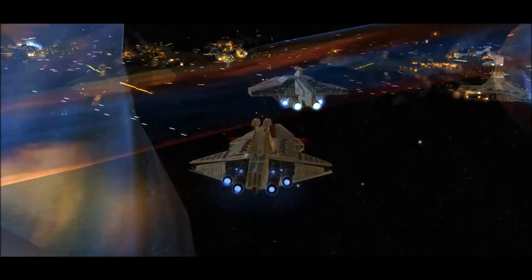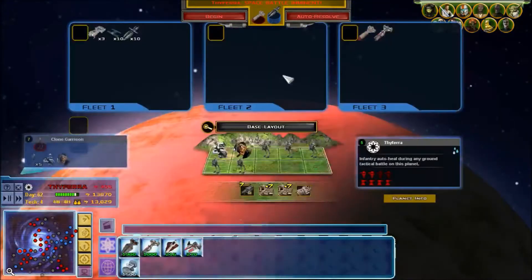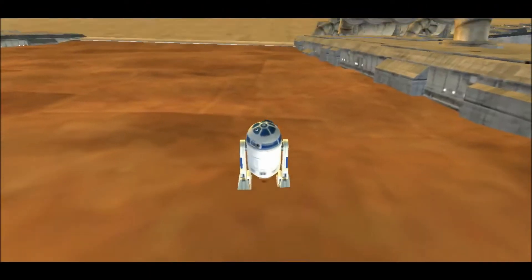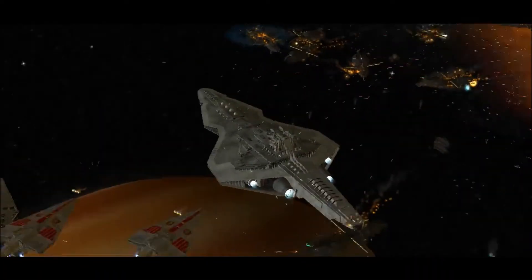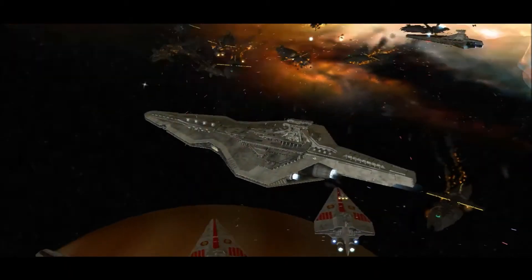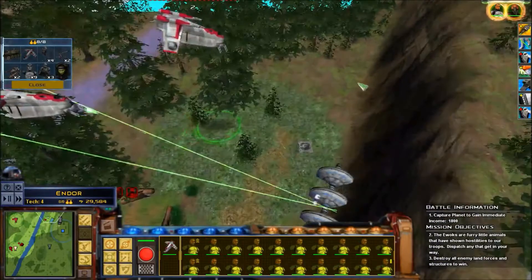In this episode of Star Wars Empire at War The Clone Wars Mod, the Republic continues its tireless campaign to take out Separatist infrastructure in an attempt to slow down droid production. We send an elite squad led by Kit Fisto to take down the planet of Bespin. The Republic has built the Pride of the Core, a massive battleship the size of a large space station. Using newfound technology and tactics, the Republic secures victory in the outer Core world.